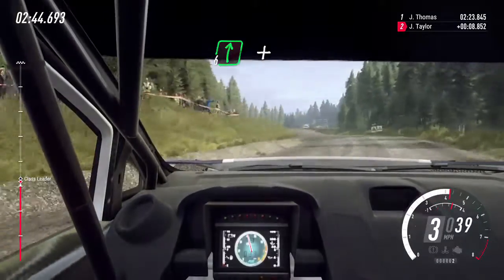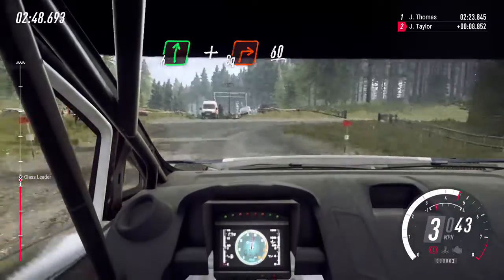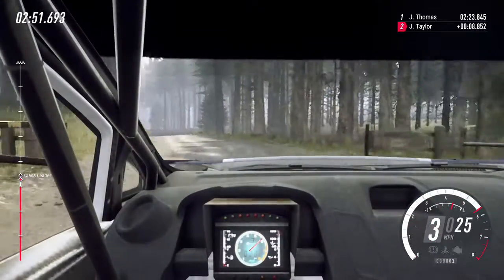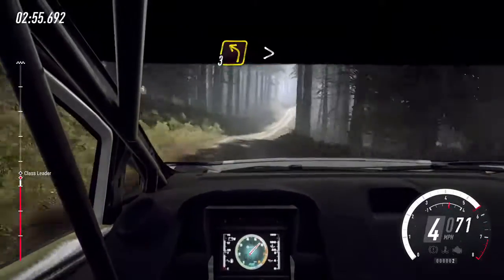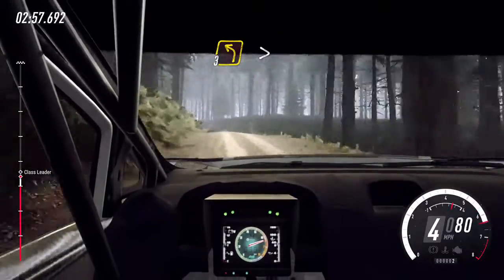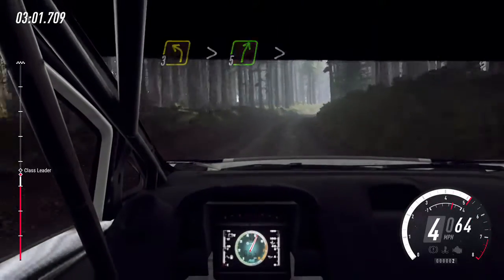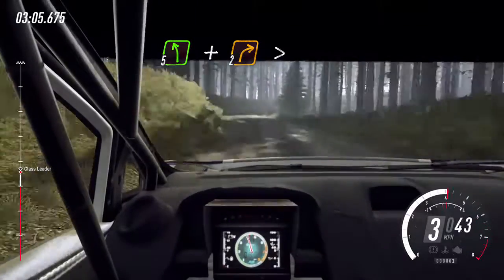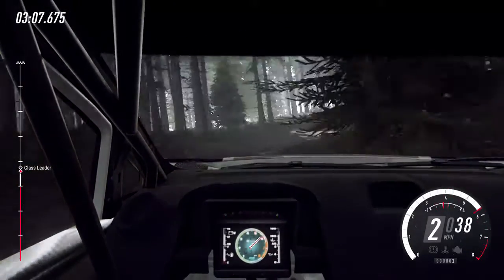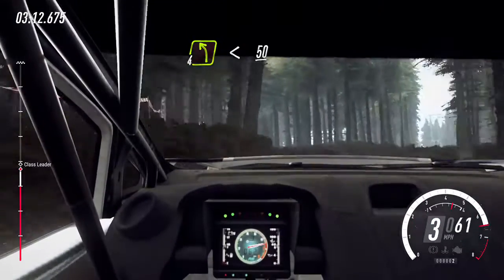6 right over crest and turn square right through gate. 60. Crest, into 5 right over jump. Into 3 left long tightens over crest. Into 5 right long tightens. Into 5 left long tightens, into 5 left long tightens, into 4 left up ins over crest. 50 over crest, 5 left 60.